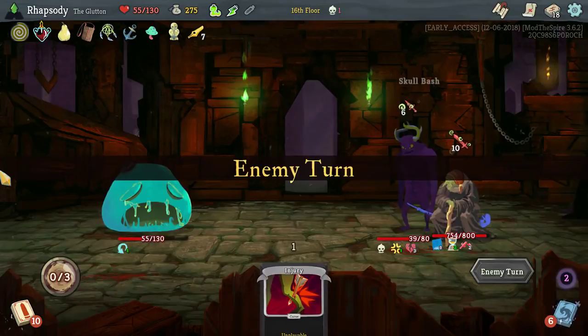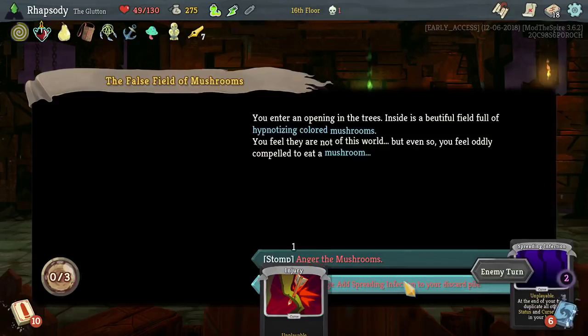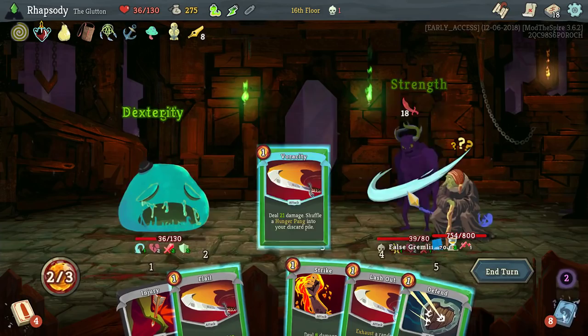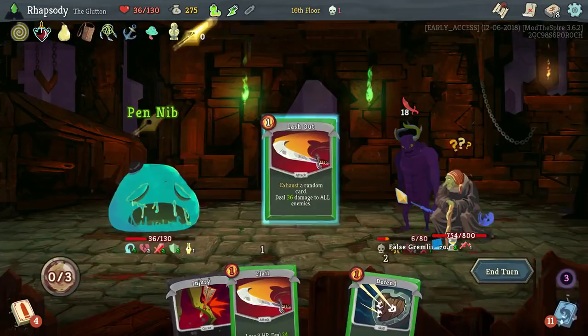Anger the mushrooms or add a Spreading Infection — at the end of your turn, duplicate all other status and curse cards in your hand. I kind of want to do that — more unplayable cards for me. I burnt the wrong card. Damn it. We're probably going to die over the course of this fight right now.